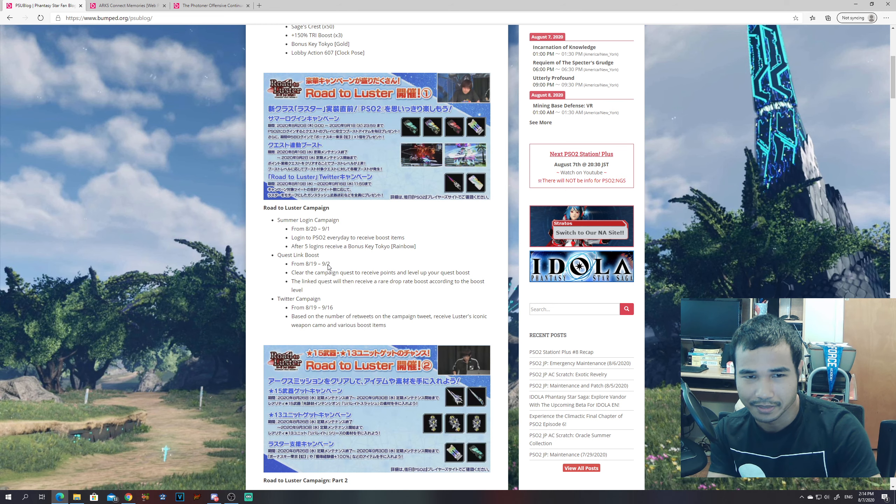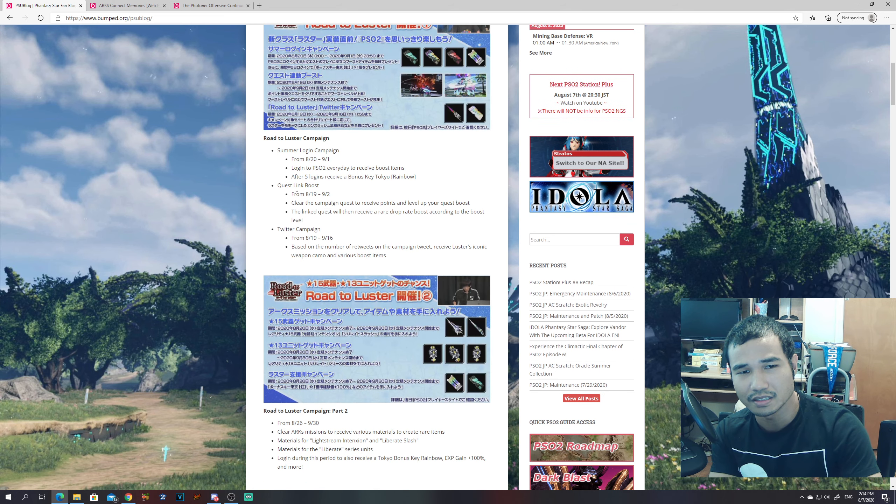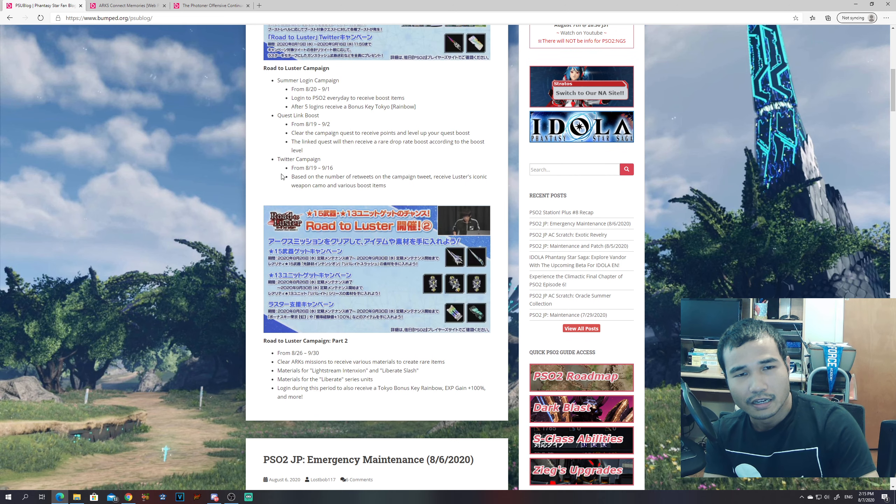Rainbow key is really good — I need to make a video talking about that. Now there's a quest link boost. I don't know exactly which quest is going to get a boost yet; we'll get more information when it comes around. This starts August 19th all the way up to the 2nd. Clear the campaign quest to receive points and level up your quest boost, and the linked quest will then receive a rare drop rate boost according to the boost level.